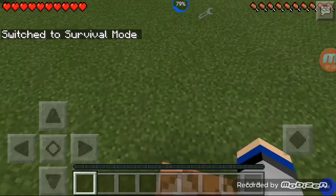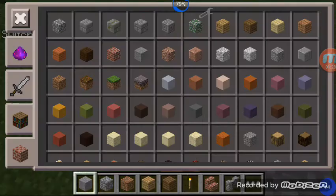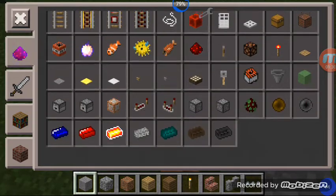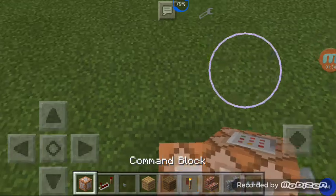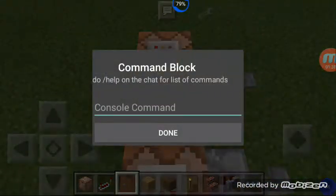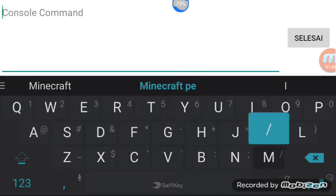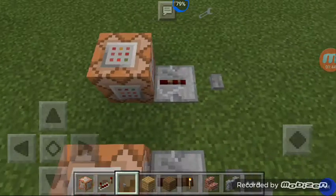I have so many items, so change me to creative. I want to put it in this one. I want to — game mode one. That's better.